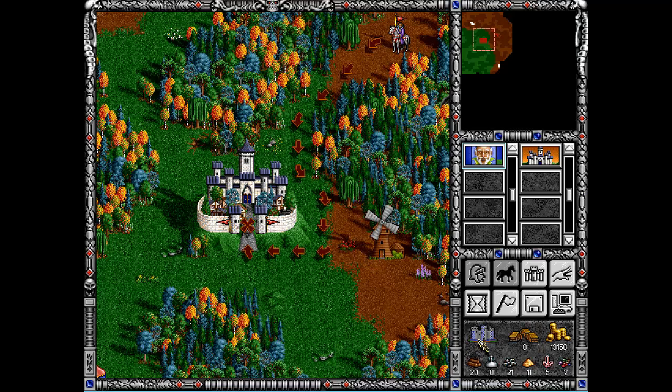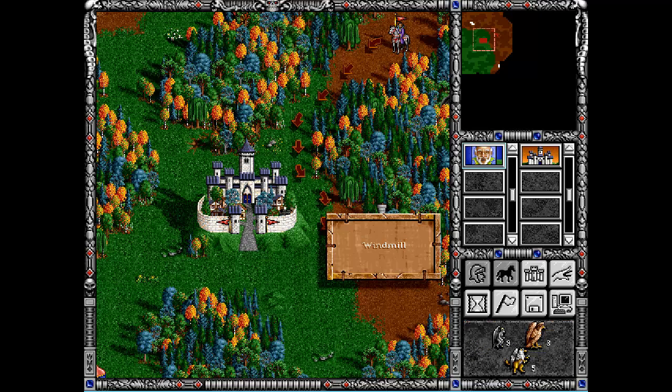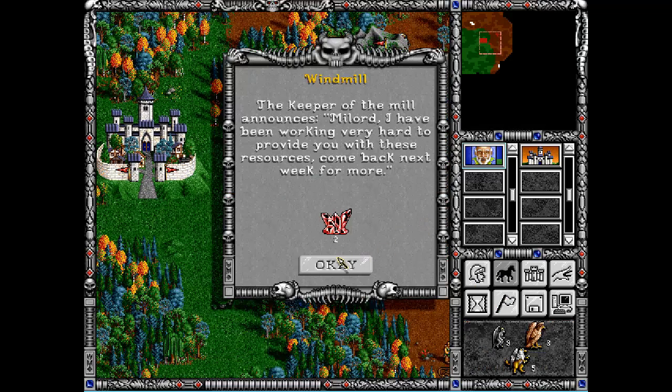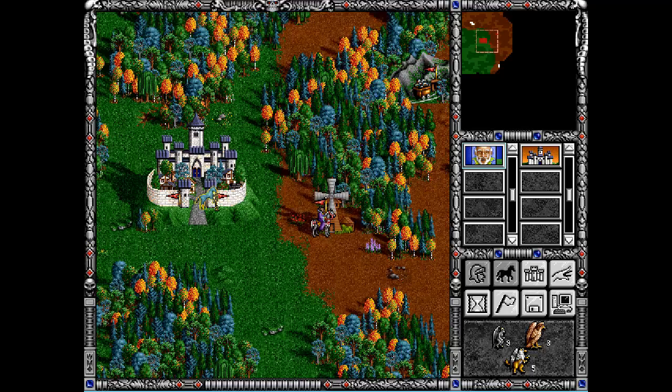I don't think it is a new week - or is it? Day two probably. We could probably get some items from the windmill. Let's click next turn and try that out. The keeper of the mill announces: 'My lord, I have been working very hard to provide you with these resources.' There we go.